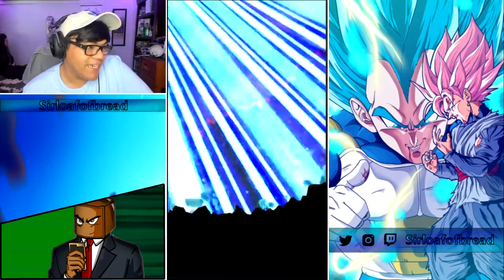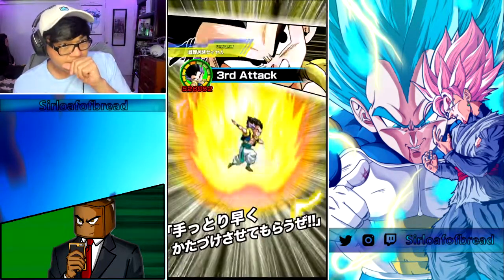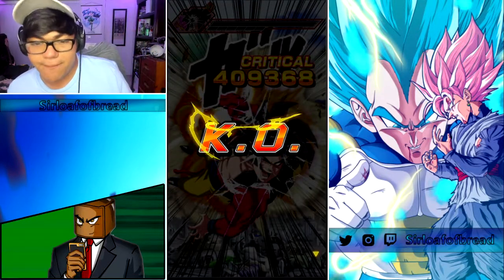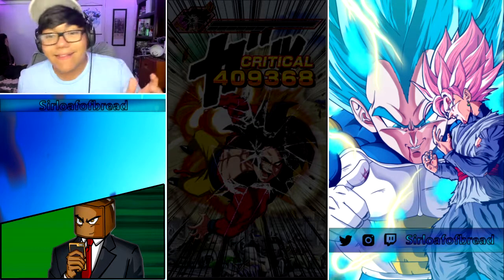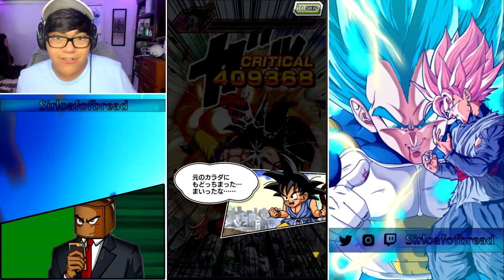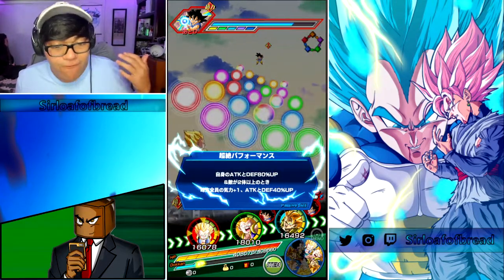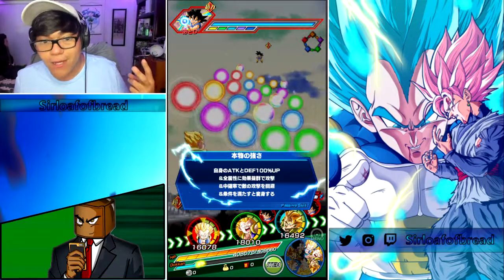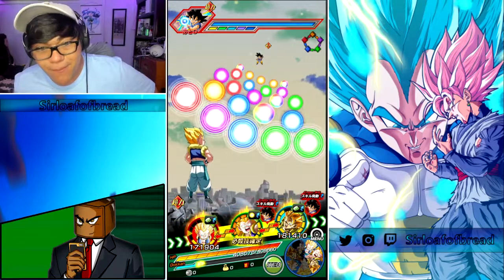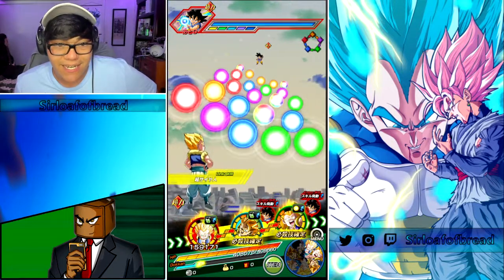I can't wait to Extreme Z-Awaken him because I actually did just rainbow the physical Gotenks on my Japanese account. The fact that he's getting an Extreme Z-Awakening — all I have to do is put five more Kais into him and he's going to be perfect, absolutely amazing. Not to mention, I got full dupes of him too, with at least two dupes that I put into SA since I already got all the passes open. I'm definitely going to be putting some Kais into him.